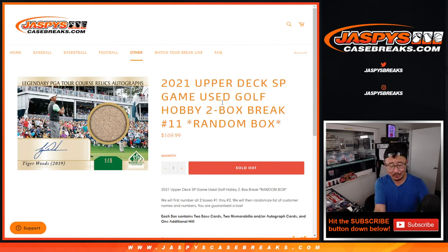Hi everyone, Joe for Jaspi's CaseBreaks.com. Happy Sunday, coming at you with the golf. We've got some 2021 Upper Deck SP Game Use Golf, 2-box random box break number 11.